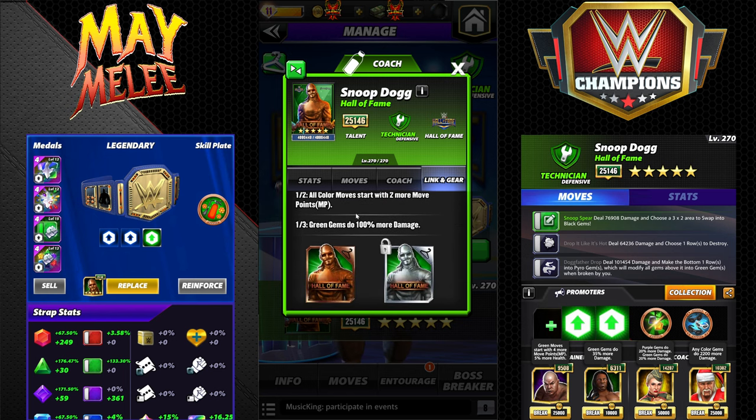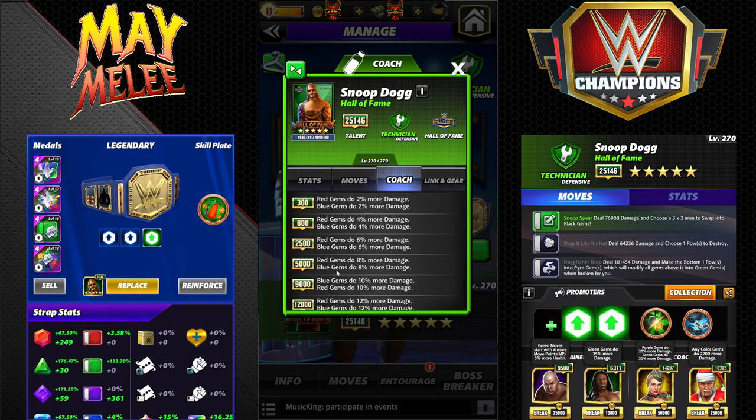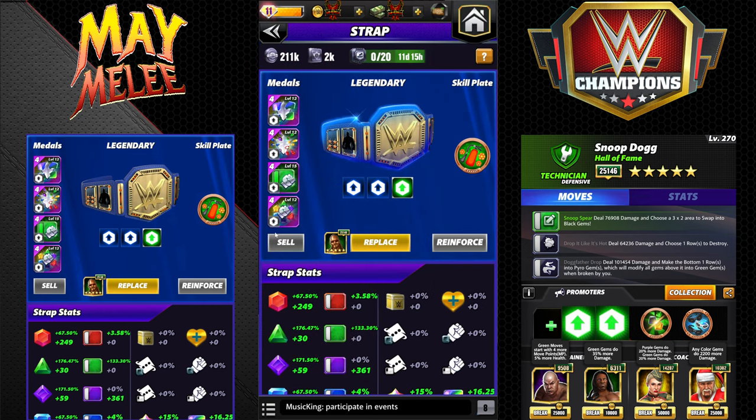He is a coach at 21k — red and blue gems do 20% more damage. Very good coach, Lacey Evans style coach for red and blue gems; that'll help a ton of people. I'm a big fan of that. Going to have three move sets for you guys, so strap in.